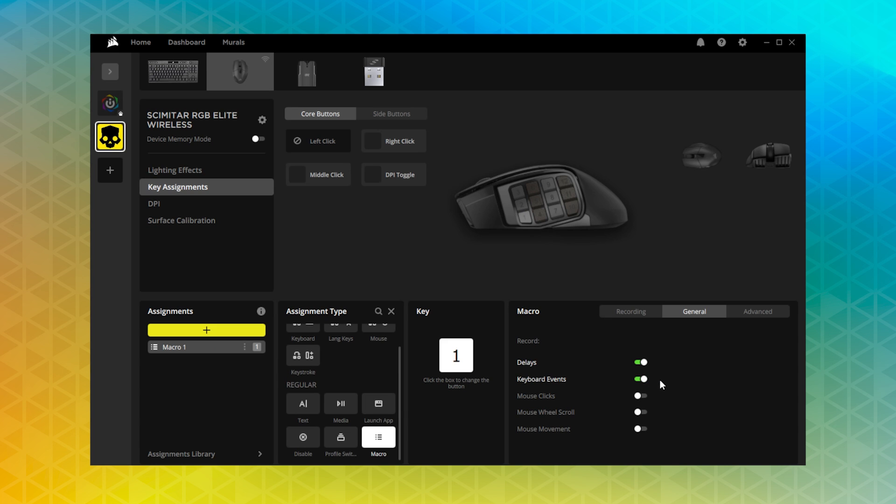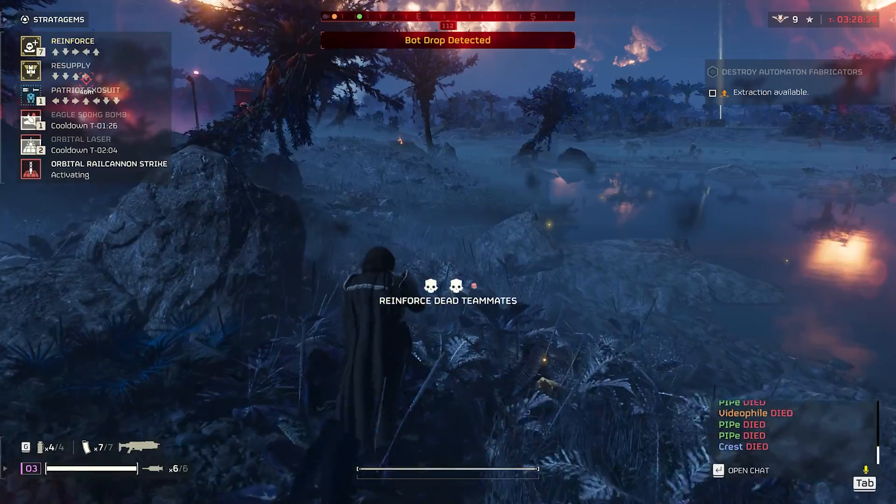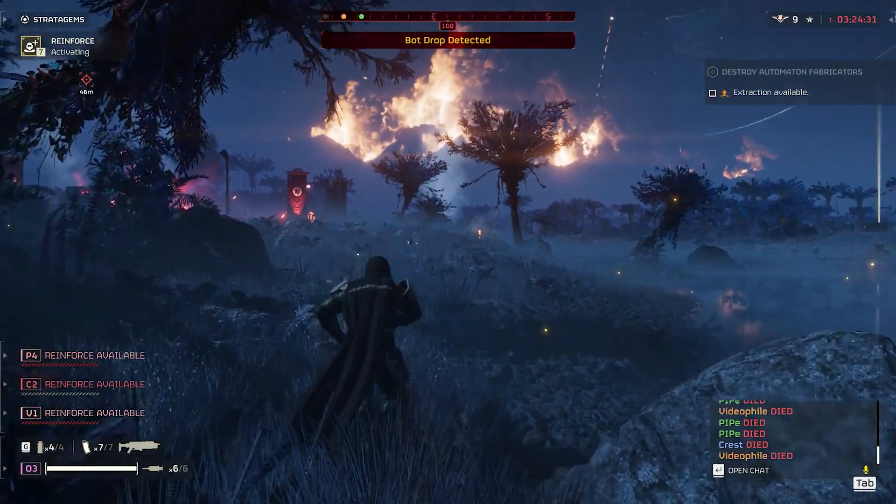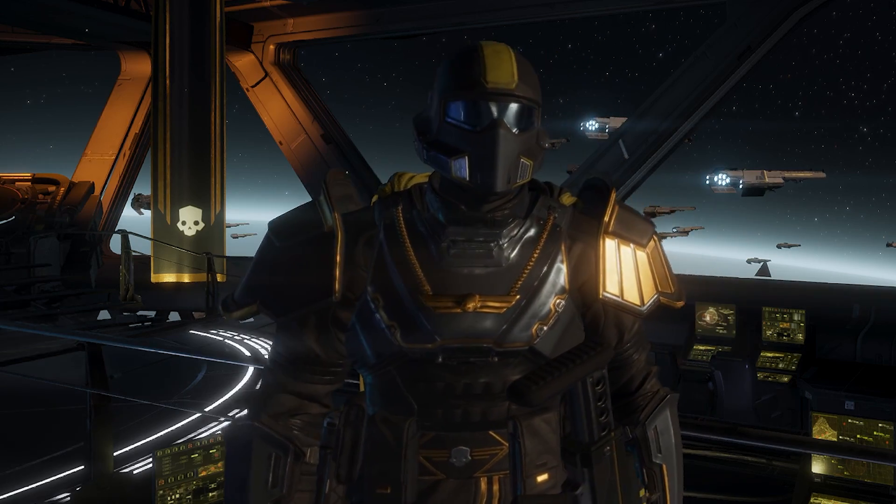Then go to the macro panel and make sure that delays and keyboard events are both active under the general tab. This will make sure the macro is recording exactly how you do it in combat. Without the realistic delays, the macro can be a bit buggy — and I hate bugs.